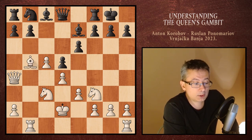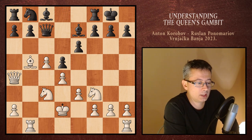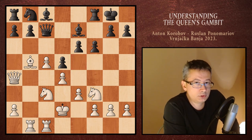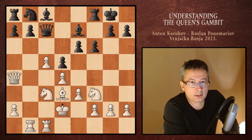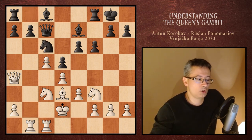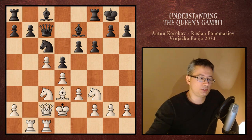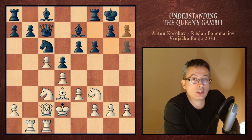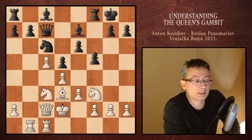Because now after bishop takes b5, queen c7, rook hc1, f6 — preventing the white knight from getting centralized — bishop to d3, black can finally develop the b8 knight to c6 again. White goes back with the queen to c2, trying to provoke more light-square weaknesses in view of h6. But black played f5 instead.